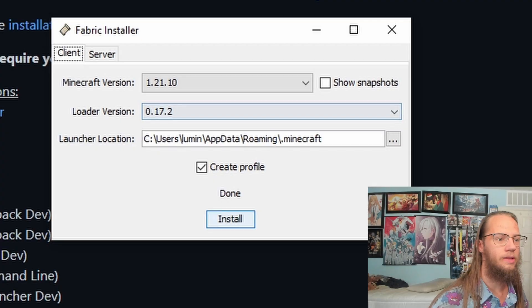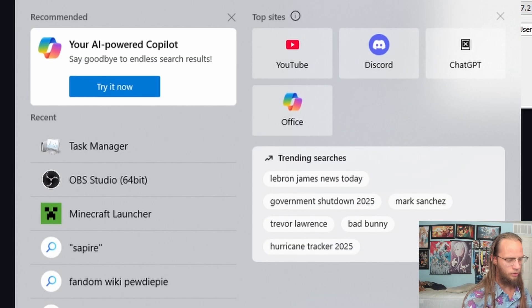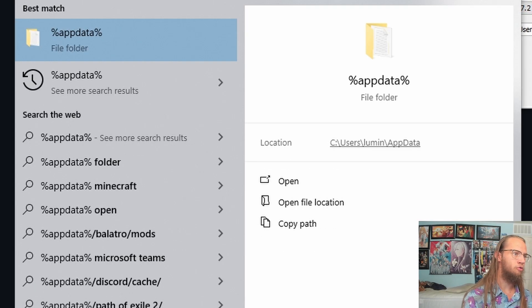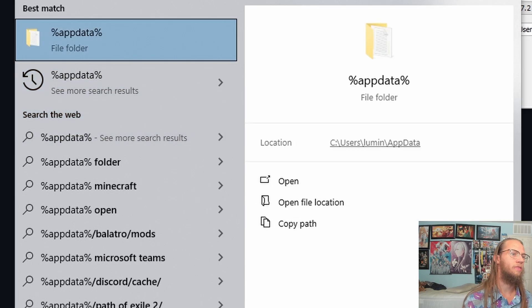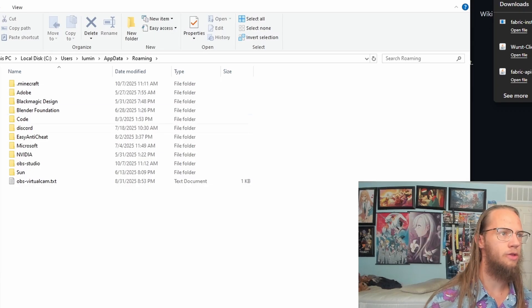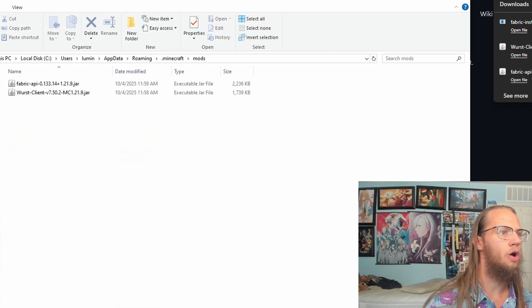1.21.10 is now done. So now if we go down here, do the AppData percentage for the folder. If it's like this, don't do it — just do it if it's a file folder. Click on enter, then .minecraft/mods.